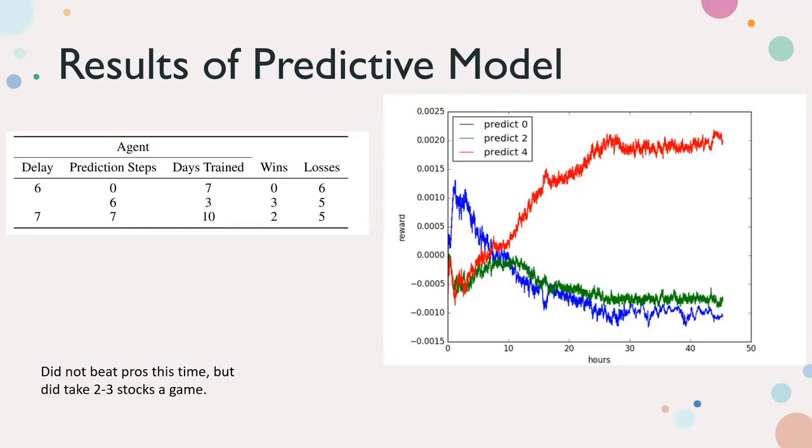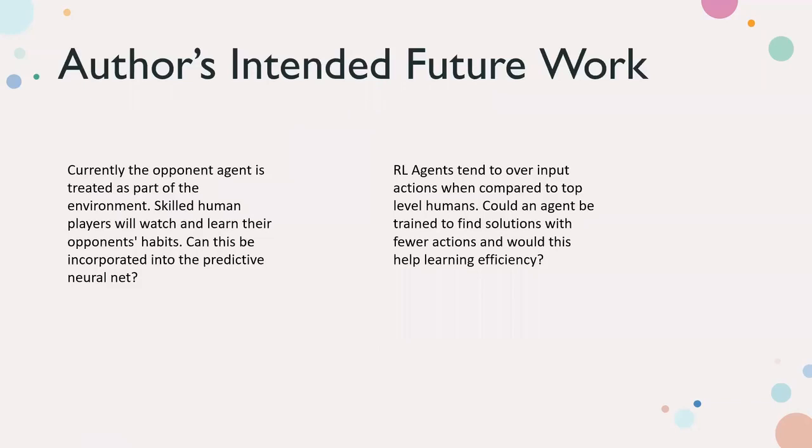They trained a seven-seven model — seven delay, seven prediction steps. It did not beat pros this time, but it did take two to three stocks per game against one pro, after being trained against itself in a multi-agent way. It performs worse than the model with superhuman reaction time, but this is the right step toward creating AI in games that plays like a human rather than a superhuman player.